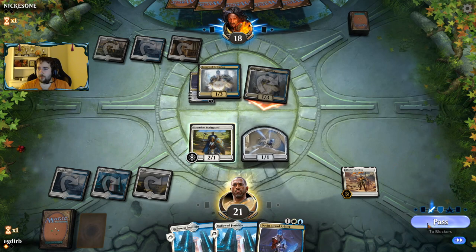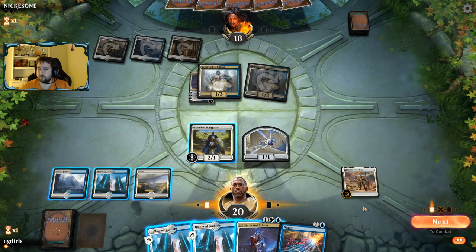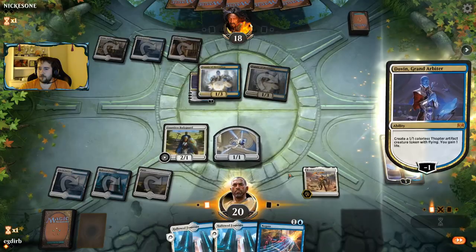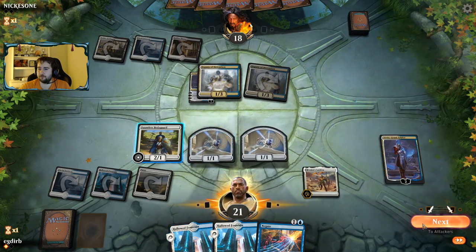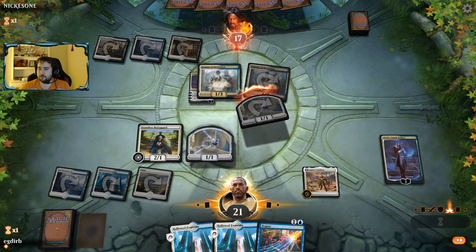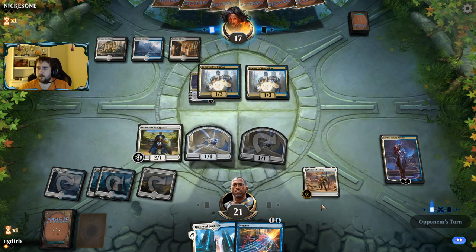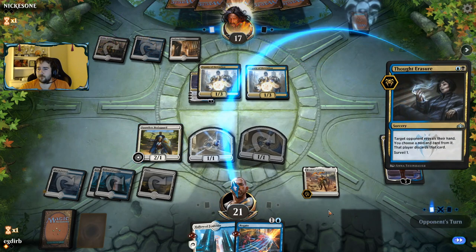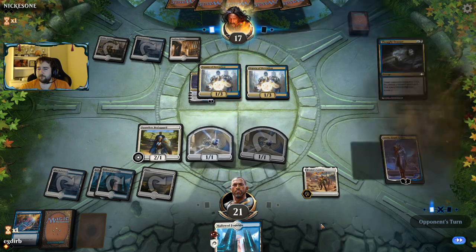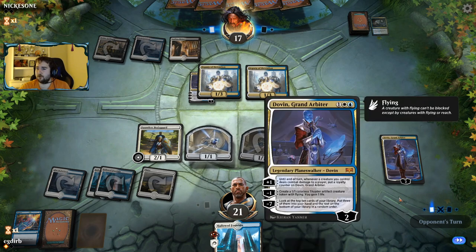We could double block but that doesn't seem very good. I think we just play another Dovin — take down again, take another Thopter. We're hoping to dodge a lot of stuff here from our opponent. We can potentially tick Dovin up and get it to a nice loyalty range. Although — that's really bad. Fungal Infection? Never mind. Now our opponent is going to attack Dovin — they should probably attack with both.